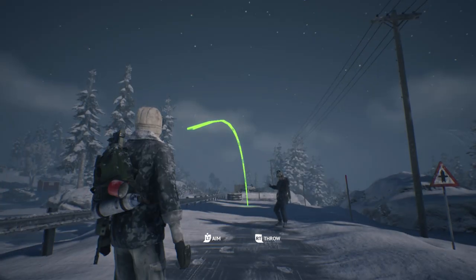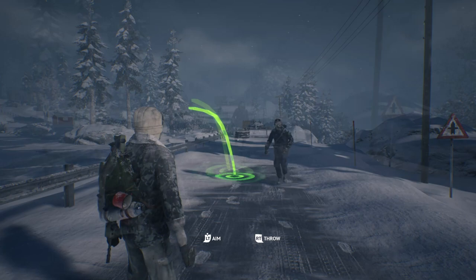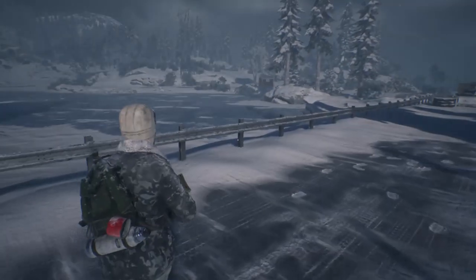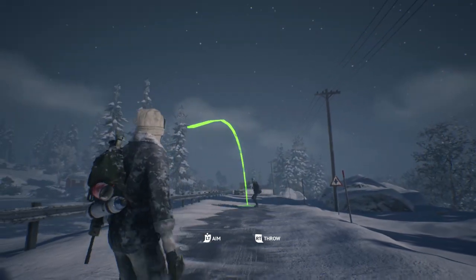Then we have this season's consumable, the flashbang. This consumable will blind you for three seconds at a time and has a lot of tactical usage. This comes with some adjustments to the throwing UI, so now you can throw it in two different styles of arcs. While these arcs are pretty similar, more versatility plus the new throwable is appreciated.